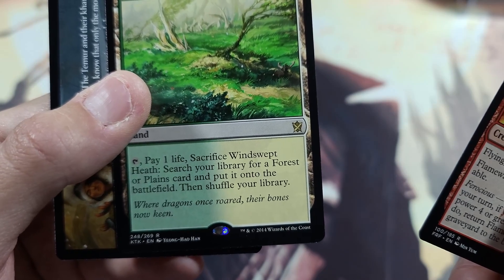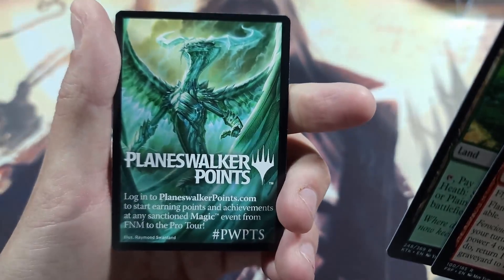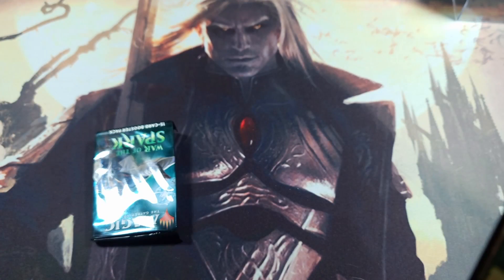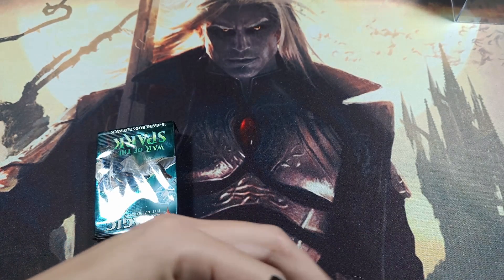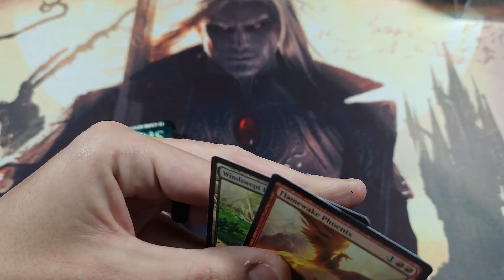And a Windswept Heath — pay one life, sacrifice — this is a shock land! Hey, we got a shock land! Not bad, that's actually not bad at all. Pay one life, sacrifice for Forest or Plains card. And of course Ugin — who's our man. Alright, sweet — a shock land and a Flamewake Phoenix. Let's sleeve these up real quick, because we all know how prepared I always am for things.